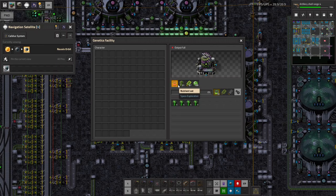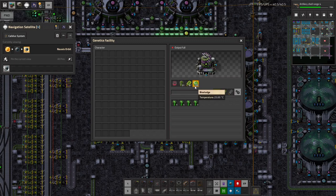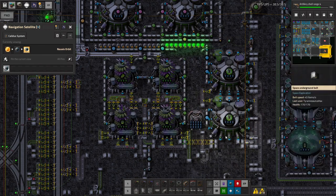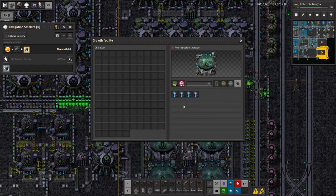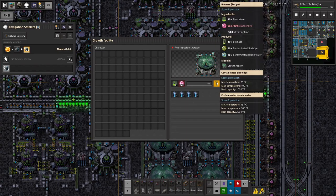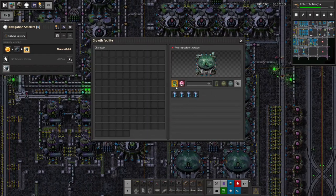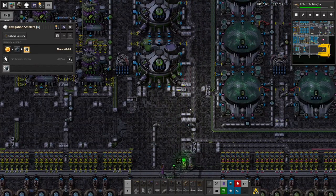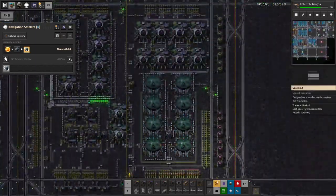We did export nutrient vats — fantastic. So: nutrient vat, vitamalange, genetic data, and biosludge. Once again, if we want to produce biosludge, we have to bring the biosludge in. And then we also need nutrient gel, which we are exporting. So bioculture is the only thing that we're not directly exporting here. Maybe we should be?